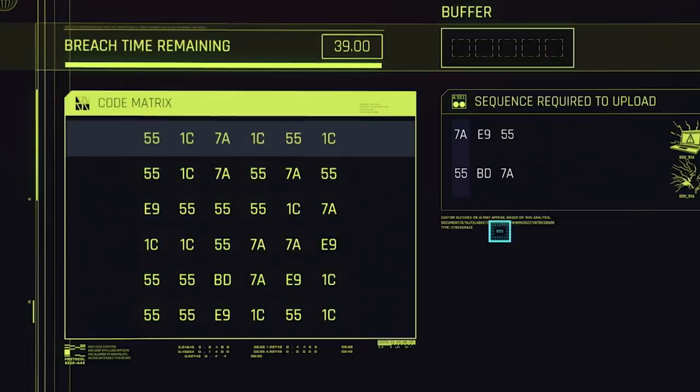So if I were going for the Ice Pick combo, I would click the 7A at the top, then go down to E9 at the bottom, and then to one of the 55s — there are three of them on the bottom row — and that would unlock the Ice Pick. One thing I would not be able to do, though, is click 7A at the top, E9 at the bottom, and then one of the 55s above it, because that would be doing a vertical row twice, which does not follow the rules.